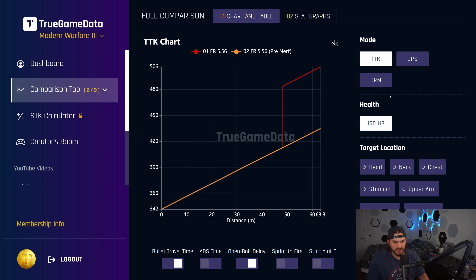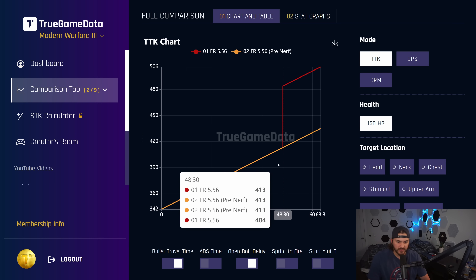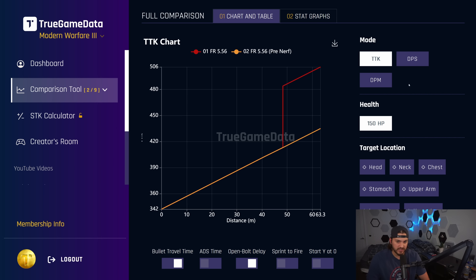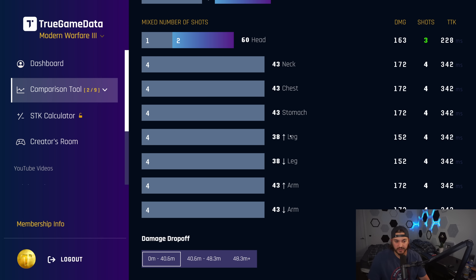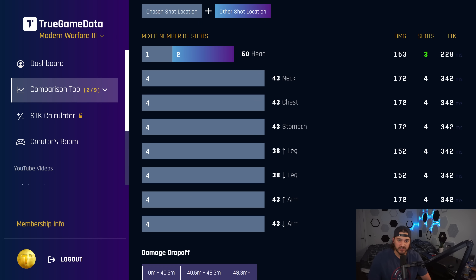On the FR-556 TTK chart, red is the current live version and orange is the pre-nerf. At 150 health they're the same out to 48 meters, but there is a DPS difference because the damage values were lower, and the TTK is going to be worse in a lot of those combinations. Looking at the DPS change, the nerfed FR-556 in red has much lower DPS at all ranges. If you want to nerd out, you can check the shots to kill calculator on TGD to understand how the TTK changed for those one-burst potentials.